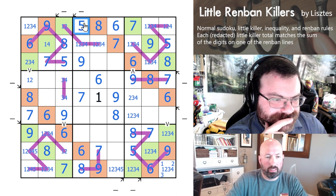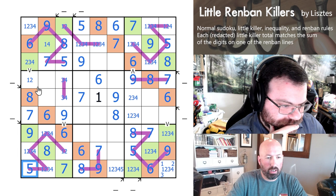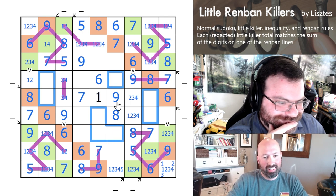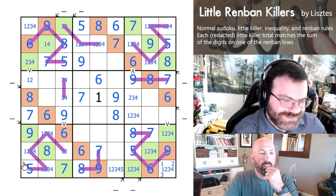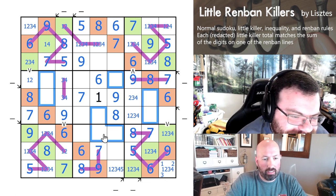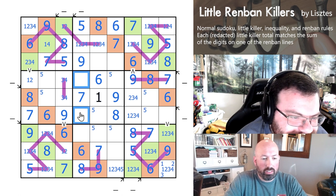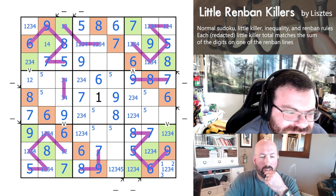We've got a lot of the 5s. Actually, we can get more 5s — this has to be a 5. This can't be a 5 here because of that one. So that gives us the 5 here. Now we need a 5 there, and a 5 over here, and there, and there. I don't think we can quite finish the 5s off yet. But now we need to look at the 1, 2, 3, 4. Where did 5 go in box 5? Box 5 is one of these. So these are 2, 3, 4.